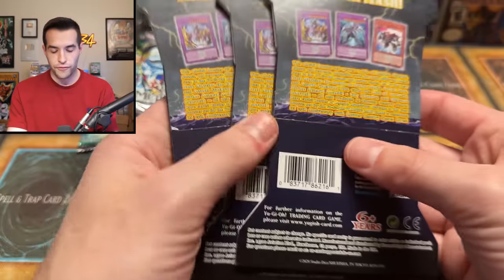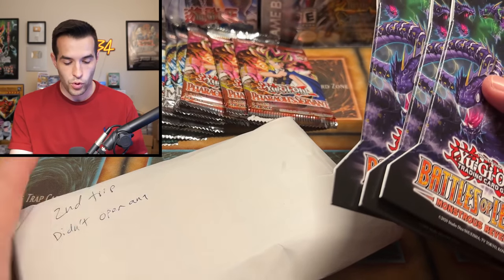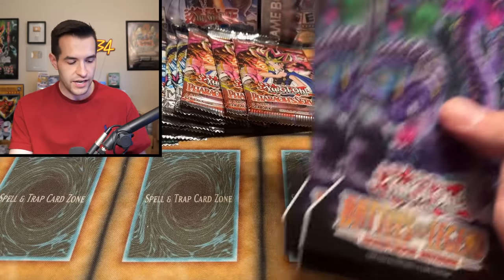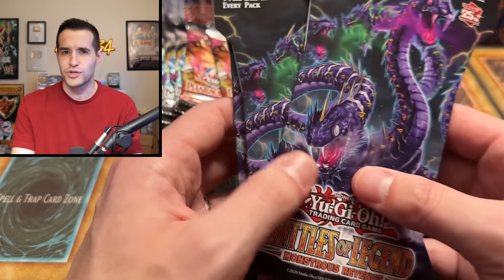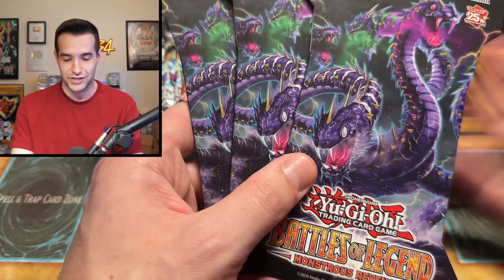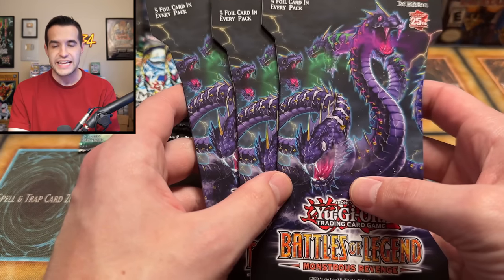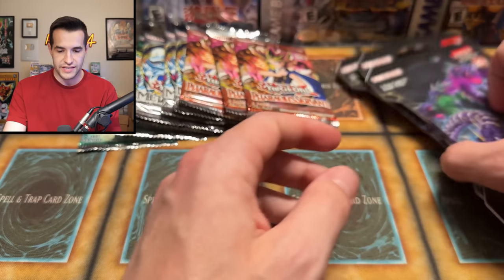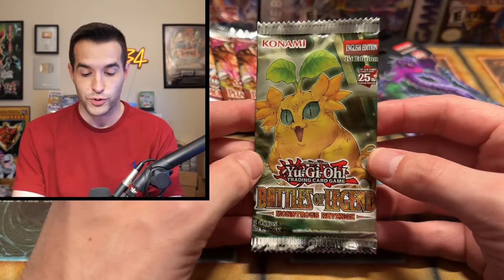So he went to the first trip, opened some of them, and left some sealed — then the second trip he went back and got more. He opened four on the first trip, there are only three secrets here, so he probably kept one. I can't remember if he told me to keep these — I'll have to revisit the messages. These are almost guaranteed errors if the whole batch was misprints, so let's open one up.